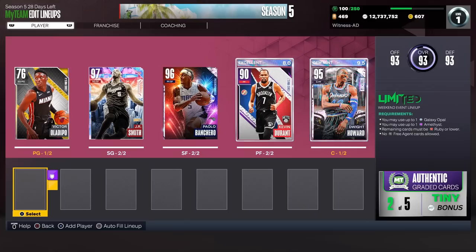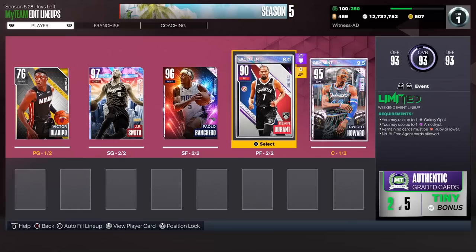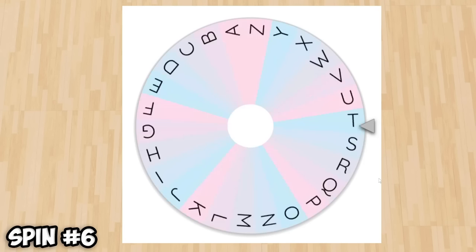Now we move to the bench, and this is where it gets interesting because there are no position locks. That right there is our starting lineup — that's actually not too bad. The wheel didn't do us too dirty, in my opinion. Of course I'm waiting for a better version of KD, but I have to wait on that bid. This team could be a lot better, but it could also be a lot worse. Let's head to the bench and see what the wheel gives us.